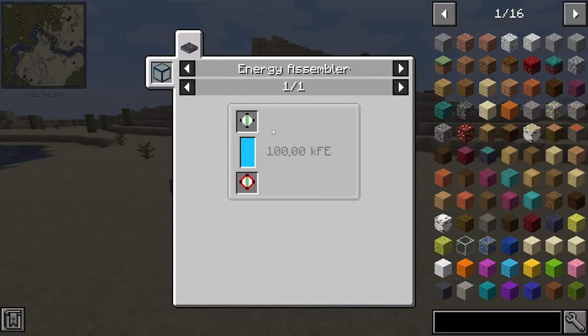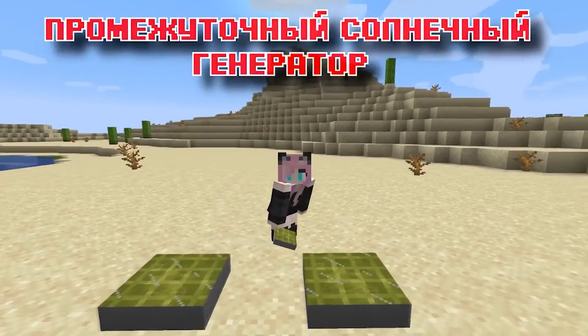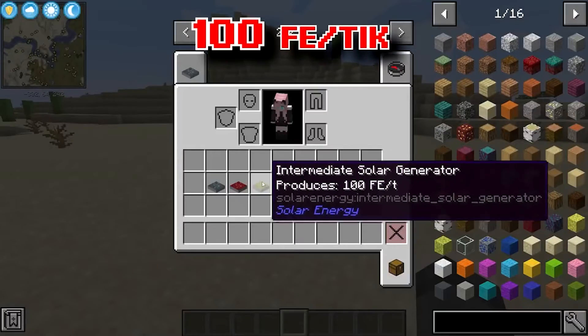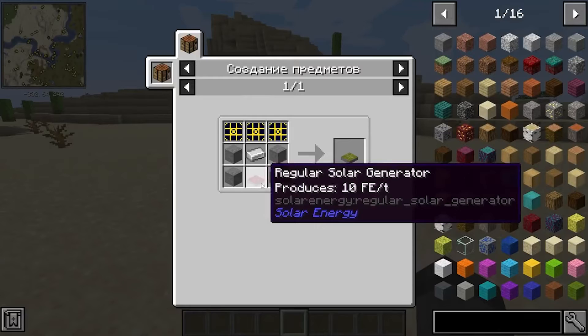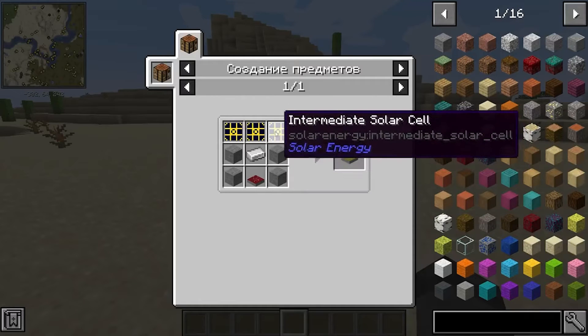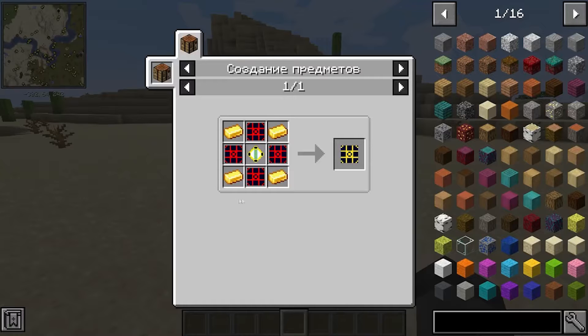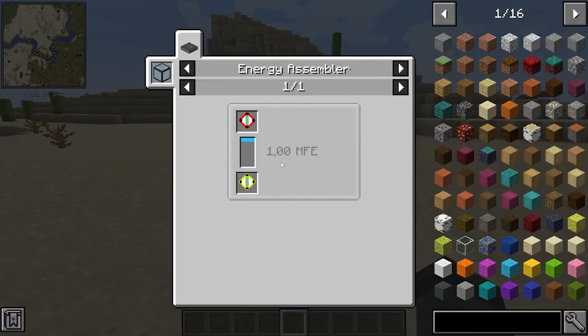Such energy cores are created in a special device, but I'll tell you about that in a little while. The intermediate solar generator is already capable of generating a fairly decent amount of energy — as much as 100 FE per tick. Such a generator is crafted using a conventional generator and three intermediate solar panels, which you can make out of gold, ordinary solar panels, and an intermediate energy core.